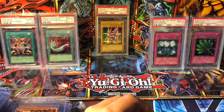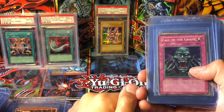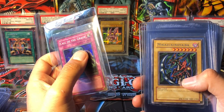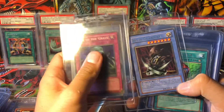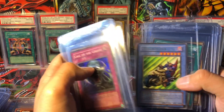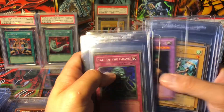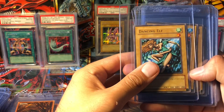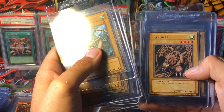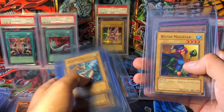Then we have some TP2 cards. Call of the Grave — this is the only holo from TP2 I'm missing, aiming for a 10, I have it in PSA 9. Mystical Elf, Skull Guardian — have that in PSA 10 already. And then I would really like to get some of these in 10: Nova's Prayer, Dokuroider, Revival of Dokuroider, Sonic Maid, Mystical Sheep number 1, Warrior of Tradition. Then some TP2 Commons: Dancing Elf, Turu-Purun, Dharma Cannon, Spirit of the Books x2, Faith Bird, Takuhee, Queen of Autumn Leaves, two King Rex, Crawling Dragon number 2, Sky Dragon, Water Magician.